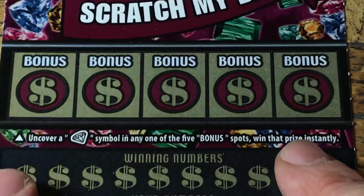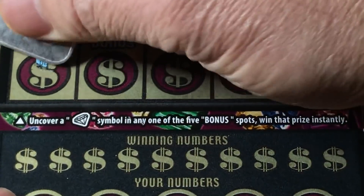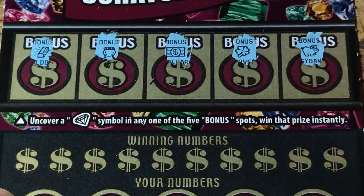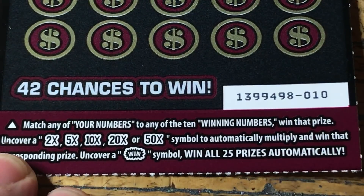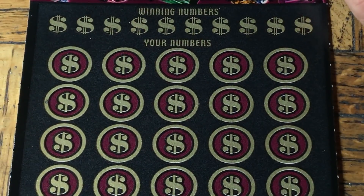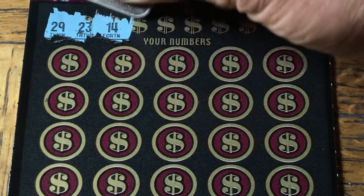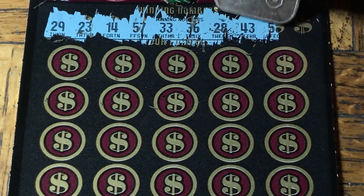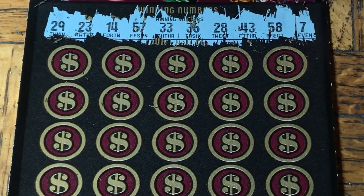The first part is the bonus squares up here — we need to find a diamond symbol. We've got the dollar, the clover, and piggy. No good. For the main part we can get a match, or a 2, 5, 10, 20, or 50x multiplier, or the win-all burst. I will burst into cheers if I get that, because I haven't seen one yet. Our numbers are going to be 29, 23, 14, 57, 33, 36, 28, 43, and/or 58, and/or number 7.